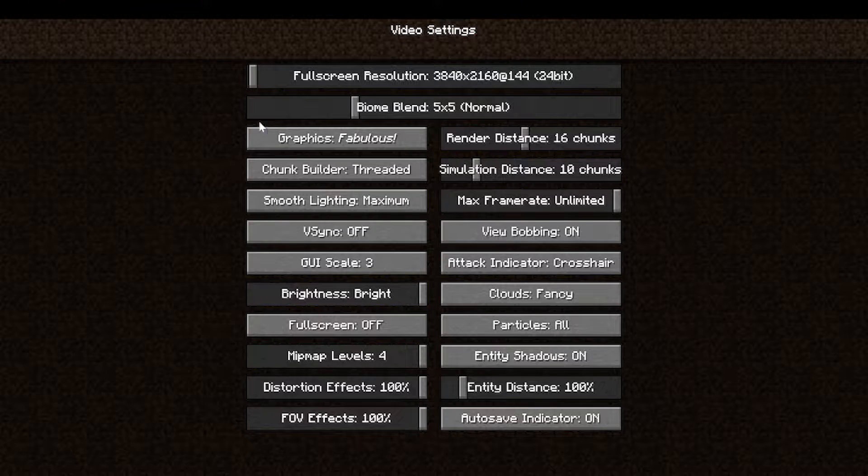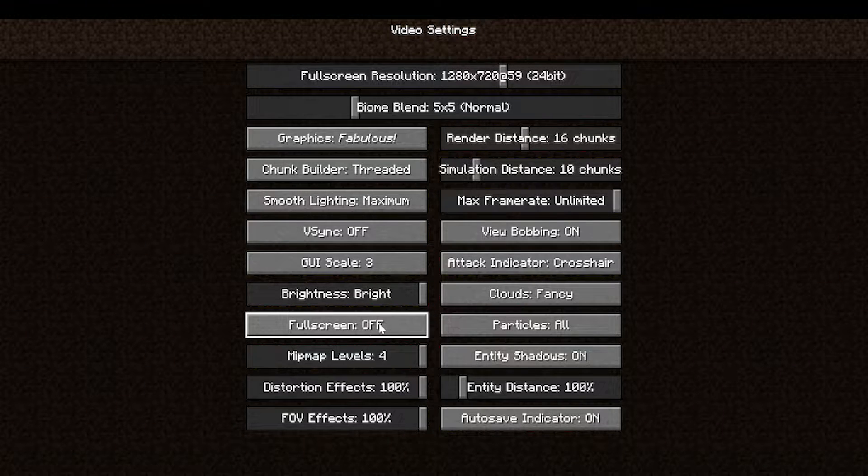The first big thing to change is your resolution for Minecraft. If you're on a laptop, you're going to want to turn this down to about 1280 by 720. Once it's set to 1280 by 720, that's a pretty good start — test that and see if it helps your FPS in Minecraft. Also make sure you select fullscreen on. I'm not going to do that because it will mess up this recording, but try these settings to see if that helps your FPS.